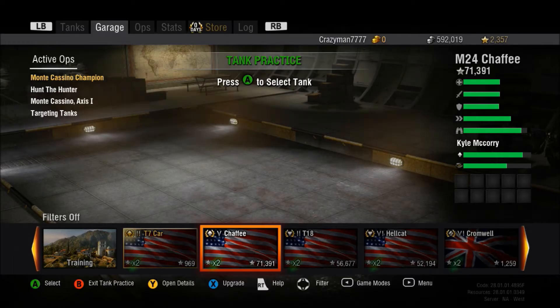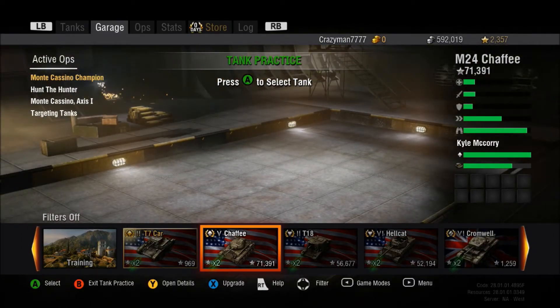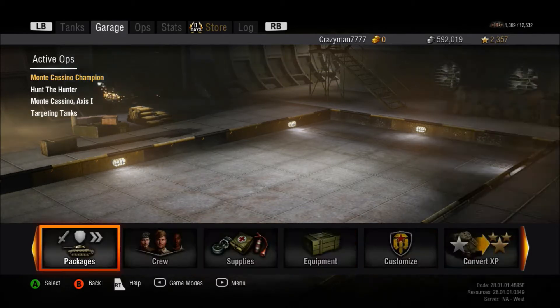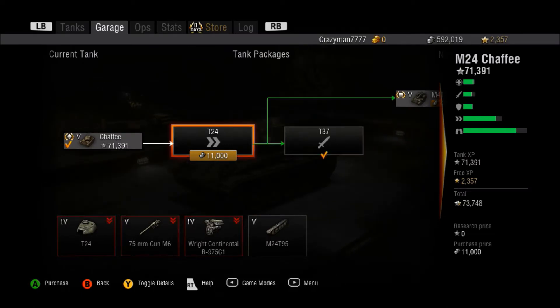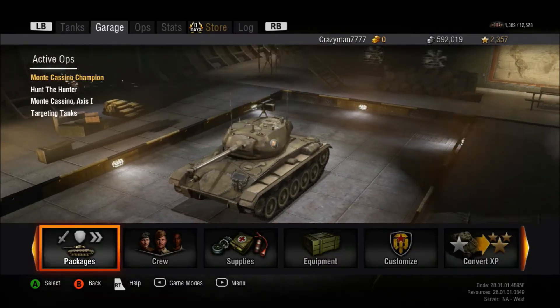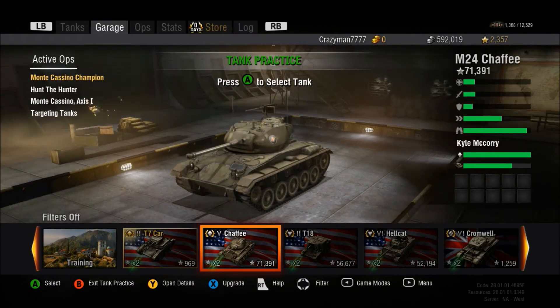Alright, this is CrazyMan7777 here and we are back to World of Tanks. Before we get into the new features, I just want to show you guys quickly — apparently the Chaffee has been downgraded. We only have the M24 turret now. Hint, hint — maybe we'll have the new tanks soon.